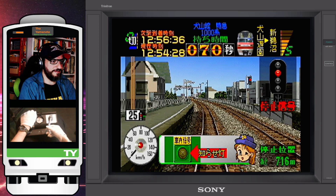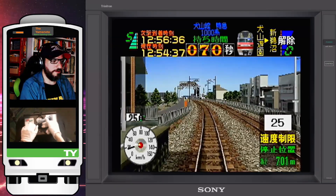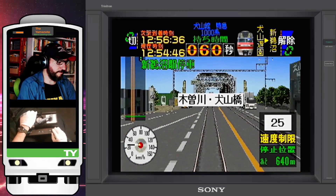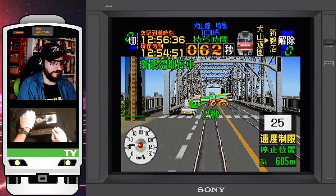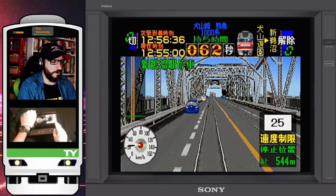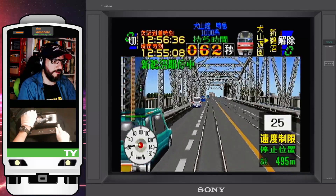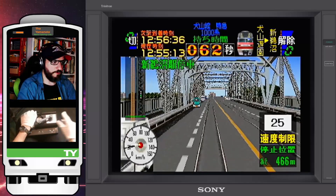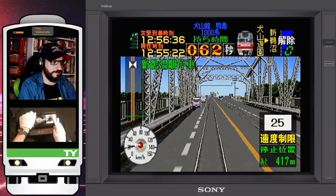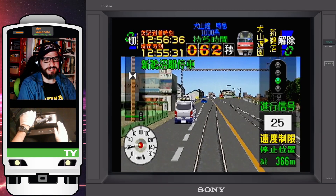Let's get ready to depart for the last stop, Shin Unuma. All the doors are closed, safe to depart now. Green light — Shupatsu Shinkō! Departure clear, at 25 speed limit — and you'll see why. This is because we have entered the road here, so I sound the horn. This is the Inuyama Bridge over the Kiso River, and as you can see, it's shared with the road. Actually, this was the last bridge with shared road and rail traffic, and it closed in 2000 — the year this game was released. This is a limit express at 25 going with traffic — it's not safe.